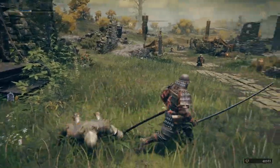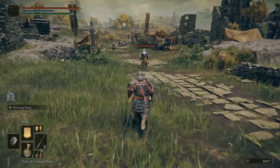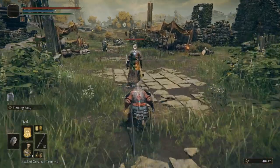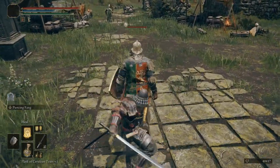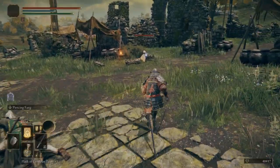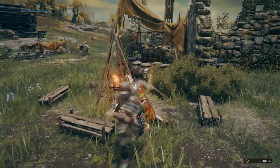The description for this weapon is: a katana with a ferociously long blade. It's the signature weapon of Yura, Hunter of Bloody Fingers. Reminiscent of a reinforced spear, its imposing length can be put to good use with powerful thrusting attacks.